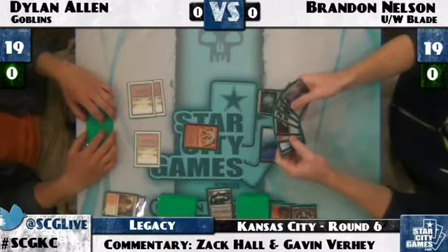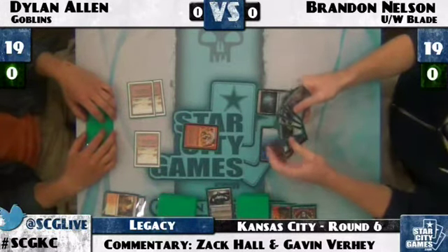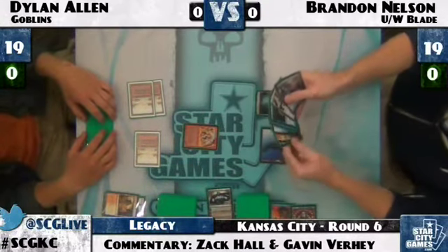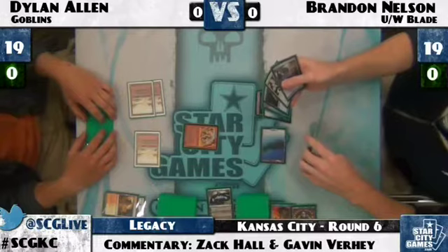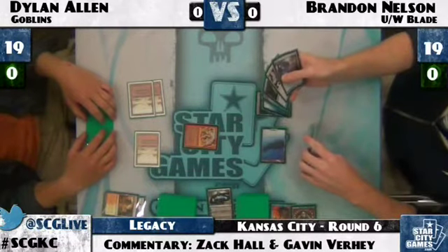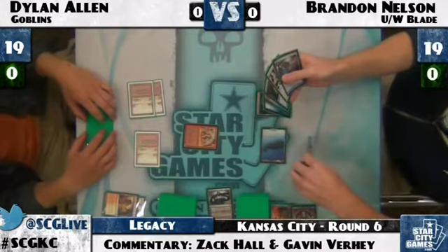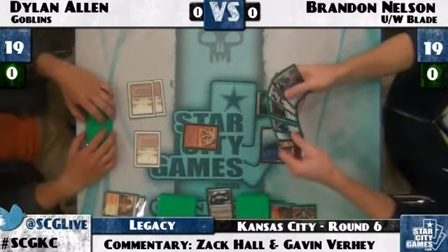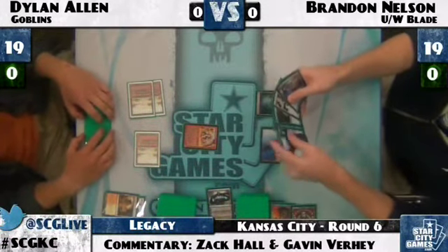Swords is going to be huge. I was talking to Alex Bertoncini — StarCityGames.com Ringer, Level 8 Pro — and he was saying that the reason he doesn't think Goblins and Merfolk are good anymore is because Snapcaster Mage plus Swords to Plowshares. Dealing with four Swords was doable, but with Snapcaster Mages too it's hard to deal with all that removal. Brandon has that combo of Snapcaster and Swords, which will let him deal with Dylan's best two creatures.